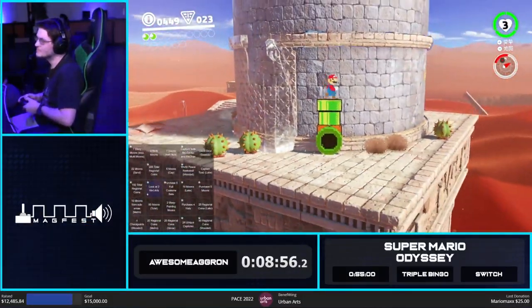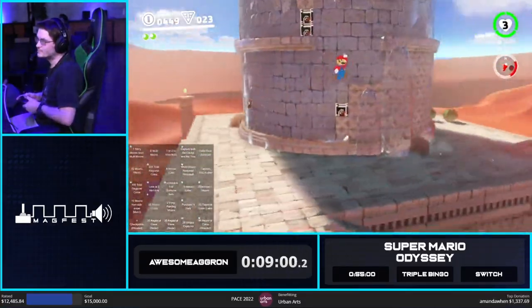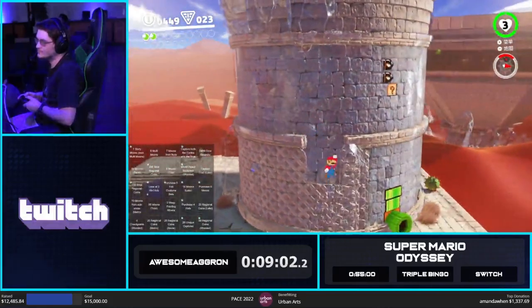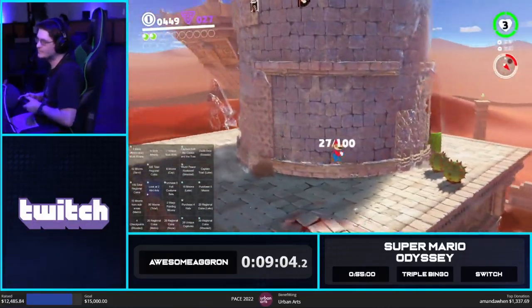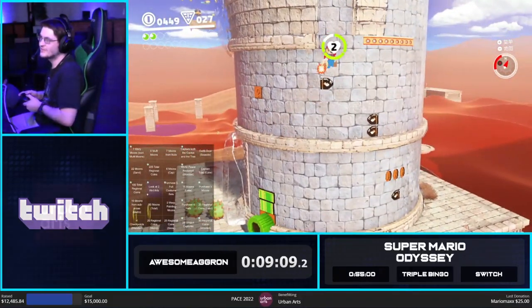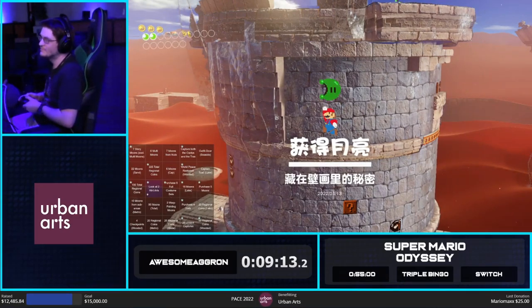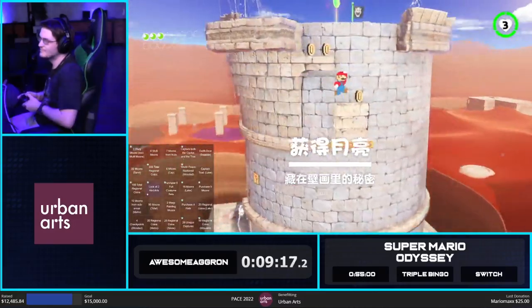The tower lets us get up here, get a good checkpoint at the top for potentially warping around if we need to, and also gets us one story moon, some purples, and an additional extra moon that we get in this 2D section. We're going to do a quick little skip there.